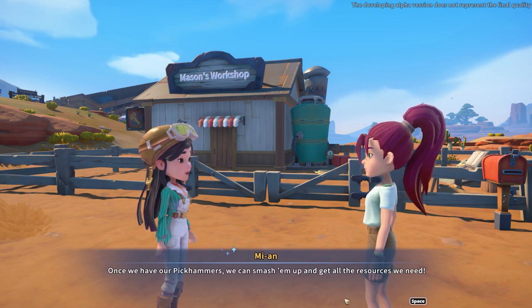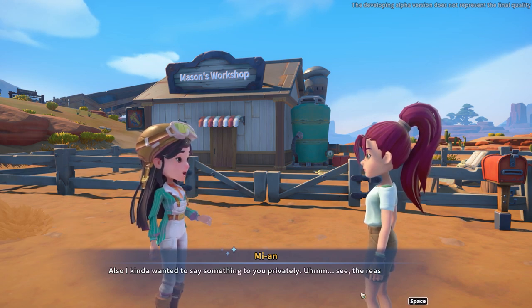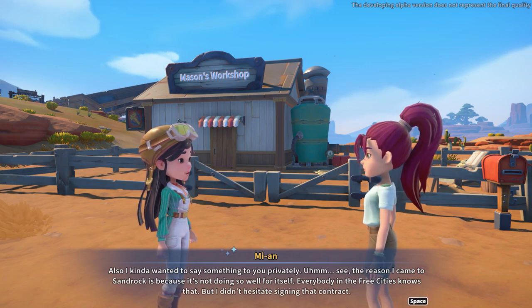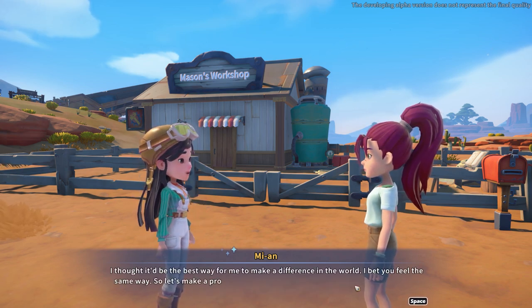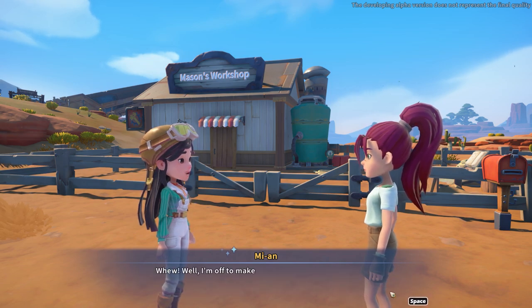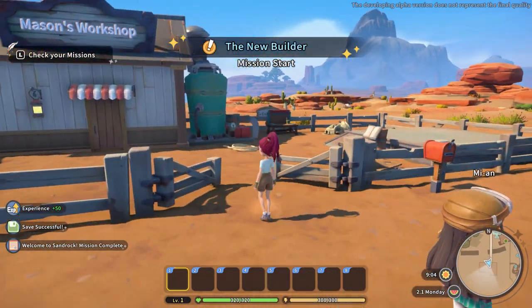Sandrock is well known across the free cities for being directly on top of an old world metropolis — some old scraps even end up on the surface when the wind blows. Once we have our pick hammer, we can smash them for resources. Mian shares that the reason she came to Sandrock is because it's not doing well, but she didn't hesitate signing the contract — she wanted to make a difference. Builder to builder, she asks us to take Sandrock back to its glory days.